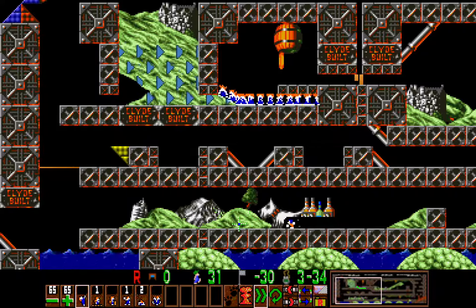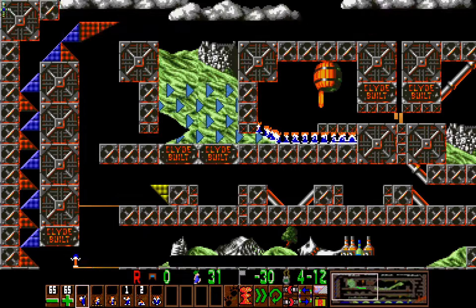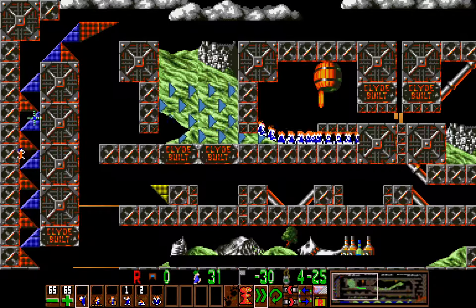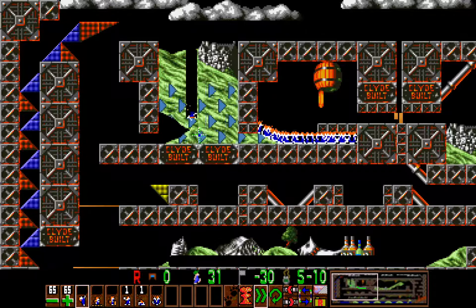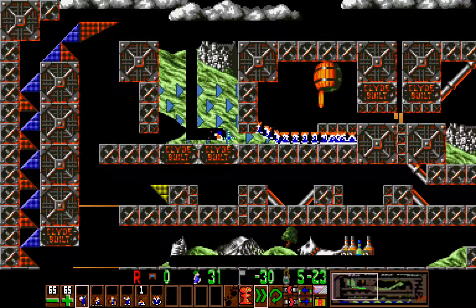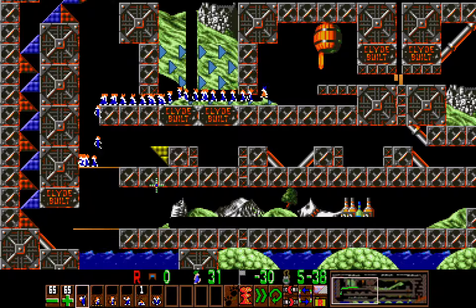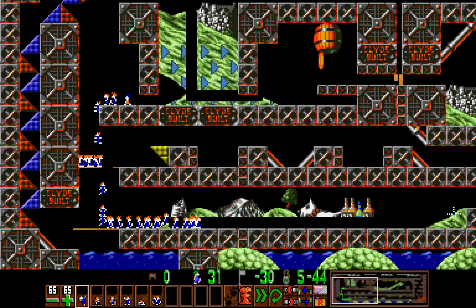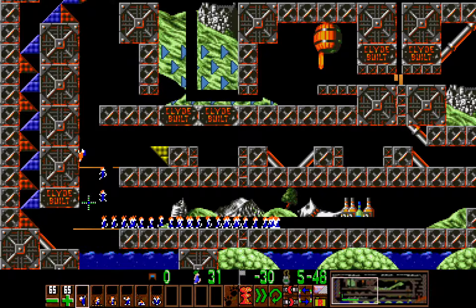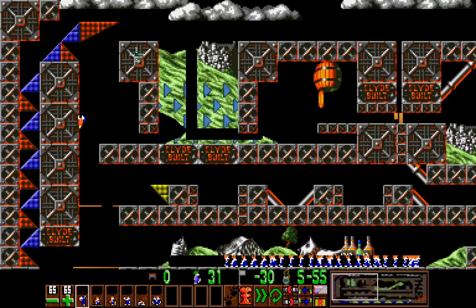So once he gets here, he proceeds to bash to the left. And then of course platform across this gap. And then this structure right here he'll use to get up. And then I proceed to dig down here, and then once he reaches near the bottom, I will start bashing to the right to release the crowd. Now all there's left to do is to dig through this platform bridge, and we do it in such a way so that all the lemmings can turn to the right. You don't want to dig while you're over here because some lemmings will step by and go to the left instead, and then they'll be stuck in an endless loop.